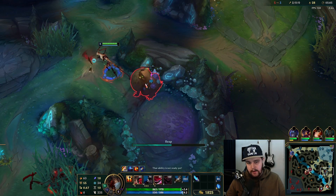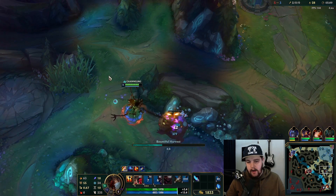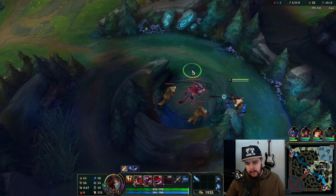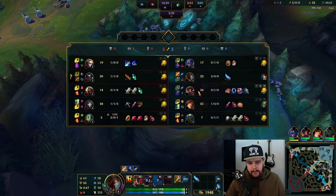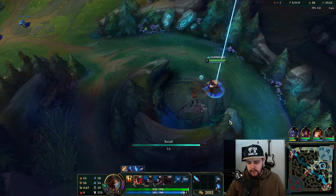I'm gonna make sure I clear my gromp and wolves here and then recall, and on the way out of base I can just do krugs and raptors. Hit level 6, maybe look for a mid play, or I can start clearing towards bot lane potentially — see what I can do there, get a nice double ult on them. My bot lane is not in a good position right now so I'll skip that actually.